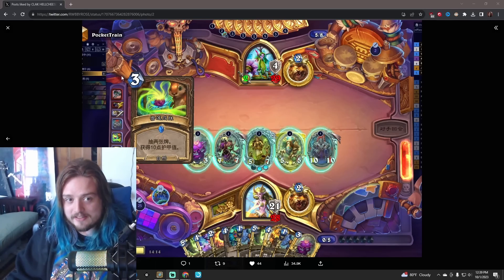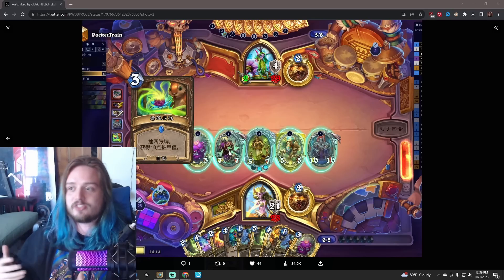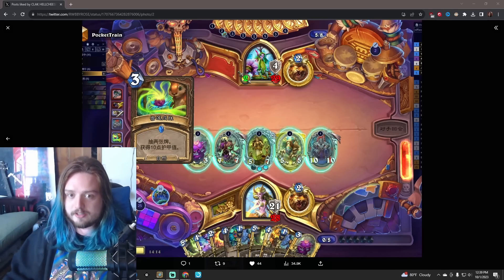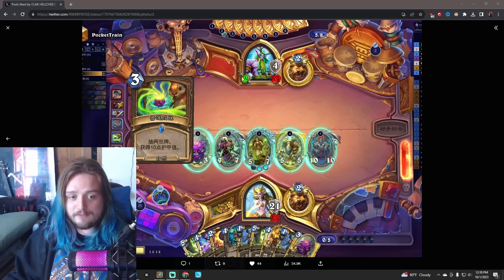I don't know how this is even possible unless there's like an anomaly that discounts your first minion, but there's not an anomaly active in this game. Even with Double Innervate to cheat out an Anubracon, and if you get so lucky to somehow discount Solar Eclipse into the draw a bunch of cards and gain armor — I really don't understand how this is even physically possible.